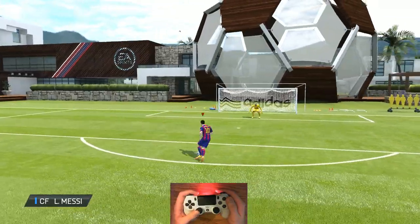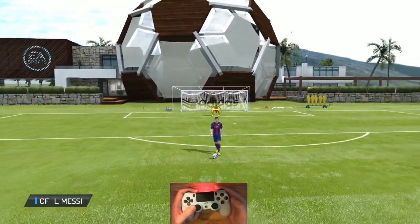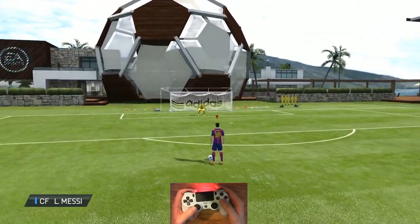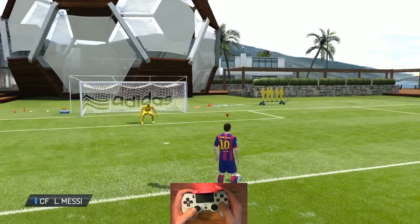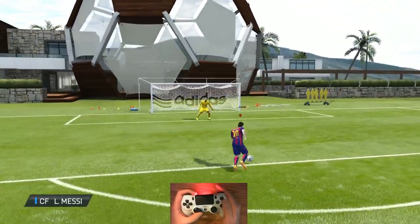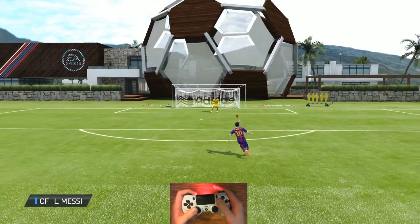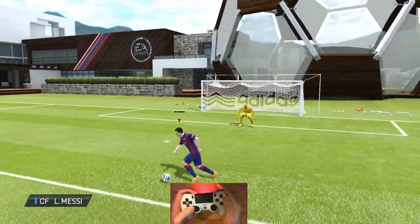You can also do fake shots — that's circle plus X. When people first start out, they tap circle then X, and they usually screw it up and end up shooting with X, which is the pass. Instead of tapping, just drag your fingers across. You'll never screw up a fake shot if you just drag your fingers across like that. Same with fake pass — just drag it the other way, which is square and X. Just slide your fingers, don't tap.